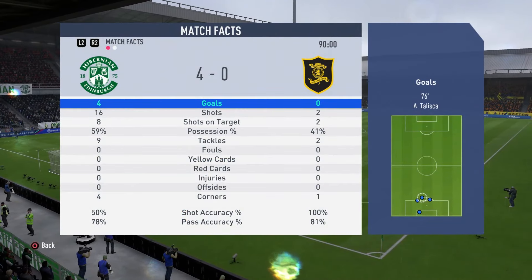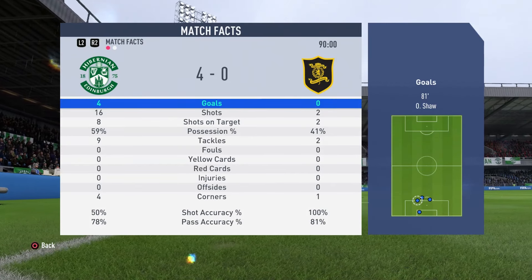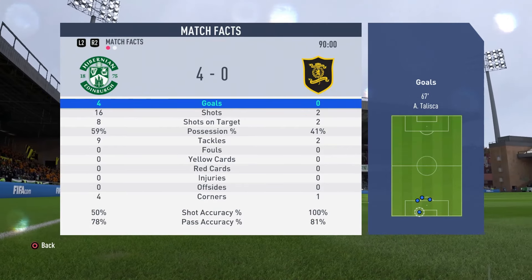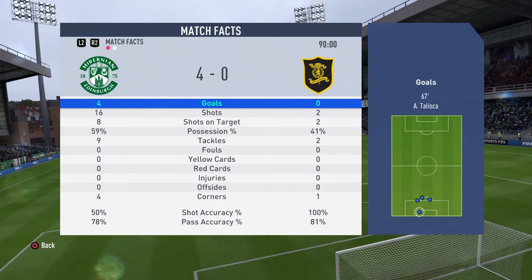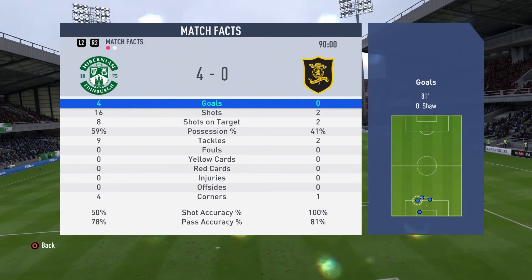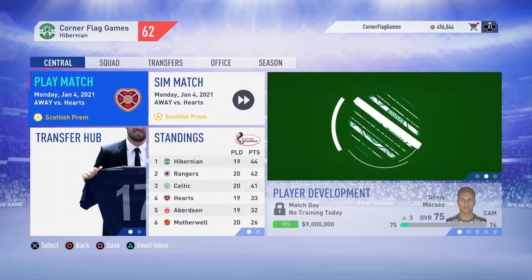Here are the full-time match facts against Livingston. For Hibernian: four goals, 16 shots, eight on target, shooting accuracy 50%. For Livingston: zero goals, two shots, two on target, shooting accuracy 100%. Passing accuracy: 78% to us, 31% to Livingston. Possession: 59% to us, 41% to Livingston. Incredible statistics from this game.